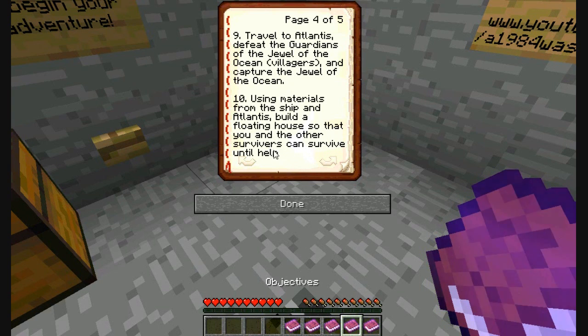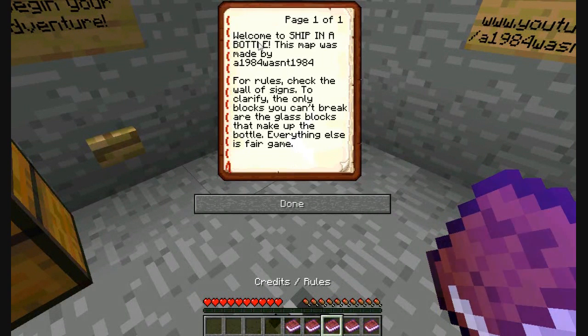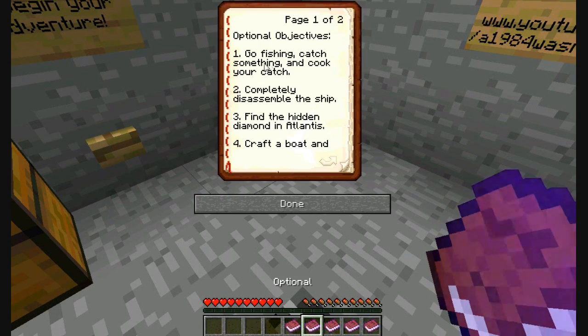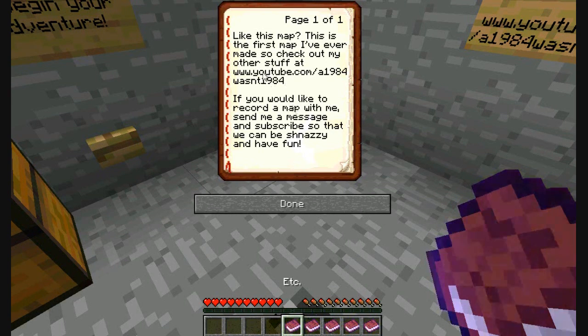Using materials from the ship and Atlantis, build a floating house so that you can survive until help arrives. Optional objectives include: go fishing and cook your catch, completely disassemble the ship, find the hidden diamond in Atlantis, and craft a boat and majestically sail away.